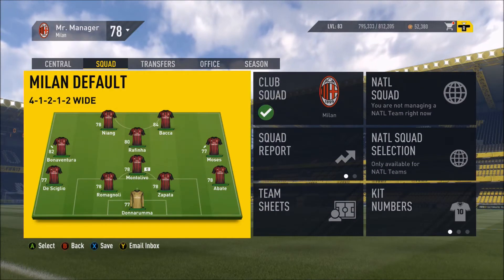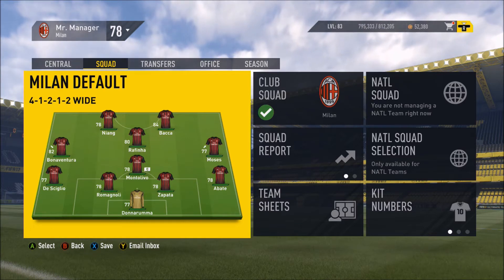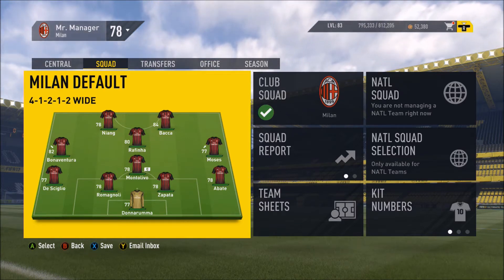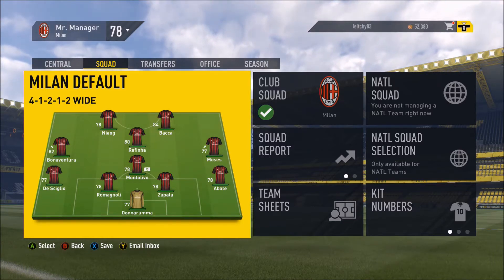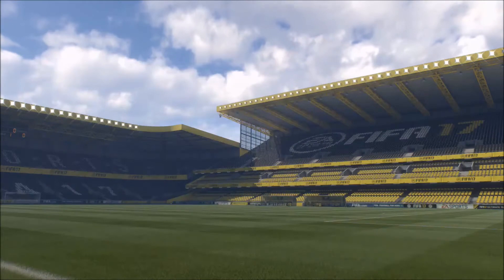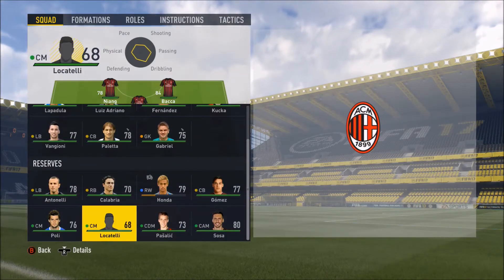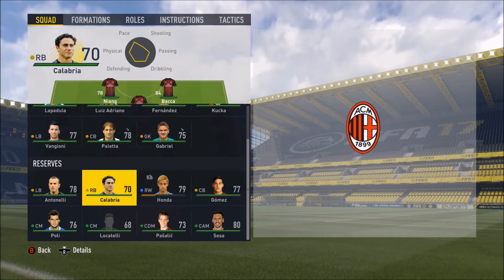We brought him in as our main man for the middle, and we are lining up in a 4-1-2-1-2 formation. With Donnarumma in goals, we've got Abate, Zabata, Roma Ganolli, and Sigilo back there as well. Then Montelevo at CDM with Bonaventura on the left, Victor Moses on the right, Rafinha at CAM, and Niang and Baka up front. Unfortunately, in one of our pre-season games, Kazuki Honda received an injury and he's going to be out for a few months — that's one of our negatives right away.